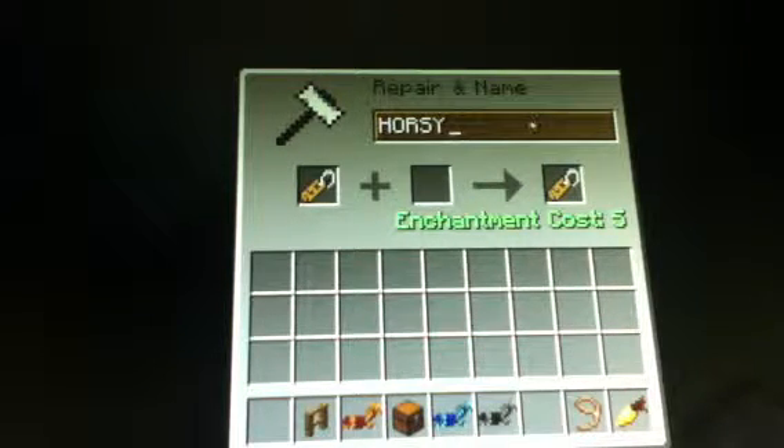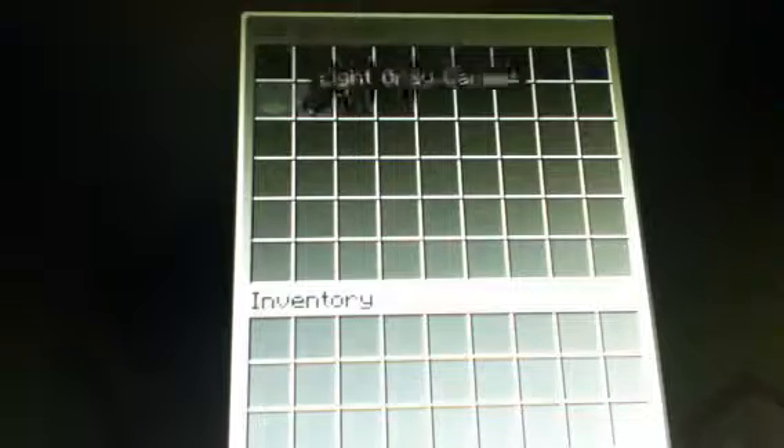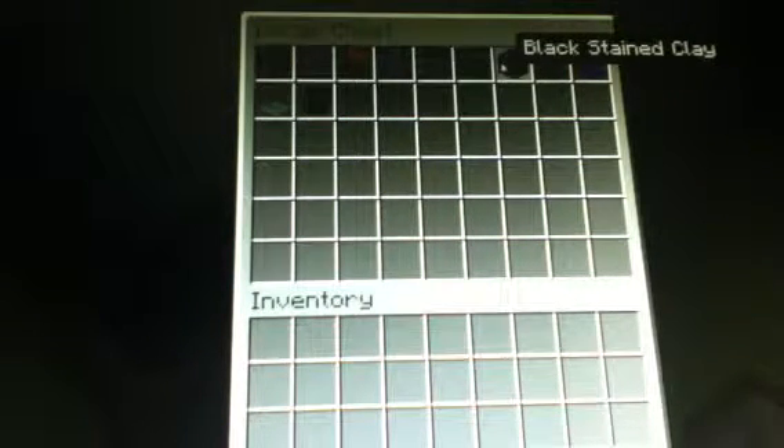When you use name tags, you right-click on the animal. I can name my donkey that. For golden carrots — if they're smaller ones, to tame them you have to right-click on them.